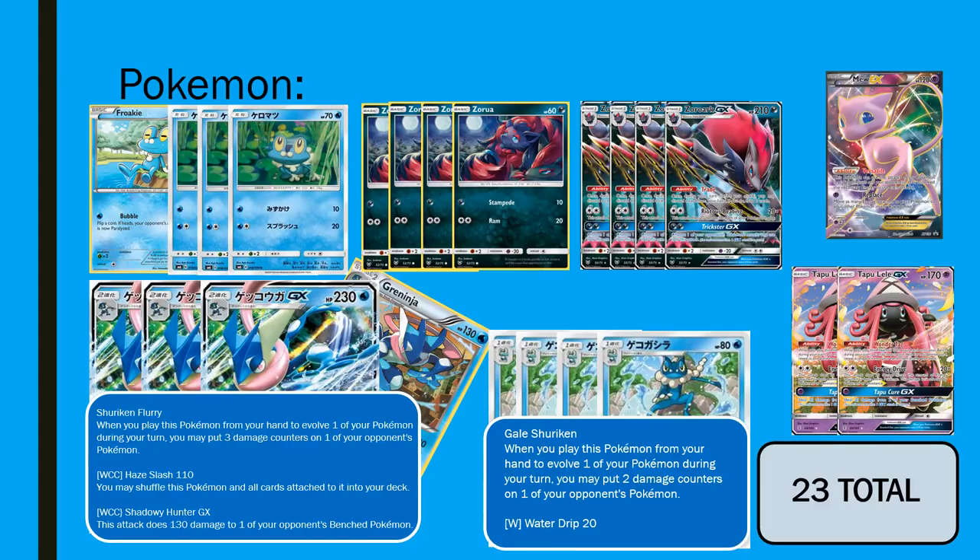The Greninja GX also has a couple of attacks. 230 HP is very tanky, and it offers a different weakness from the Zoroark, which is also helpful. Haze Slash does 110 for a Water DCE, and you may shuffle this Pokemon and all cards attached to it into your deck. Normally you wouldn't do it the first time — you can wait till you get hit back, and then the second time you can Haze Slash and move yourself back into your deck. You are filling your deck up with some chunky, clunky cards, but hopefully you have other Frogadiers set up on the board, so maybe you could even get Shuriken Flurries for the following turn. In general, it's an additional 2-hit KO-style attack that can improve the tank ability of this deck, similar to when Stage 1 decks use Acerola. This is like an inbuilt Acerola for you, but a little bit less immediate — it is a little bit expensive on the energy cost, two attachments, but I think you can get away with it in this list. You don't always have to jump back into the deck immediately; it's your choice.